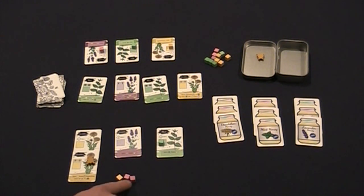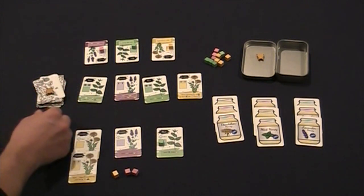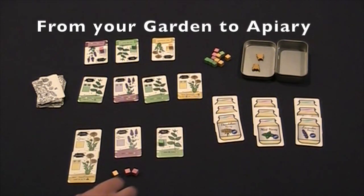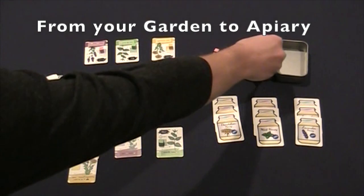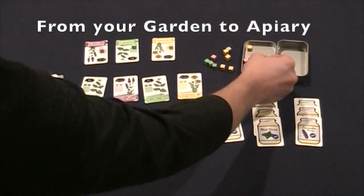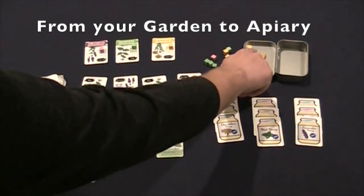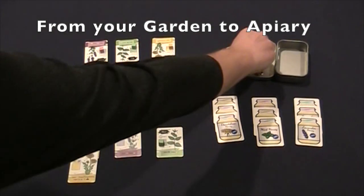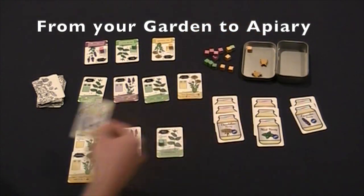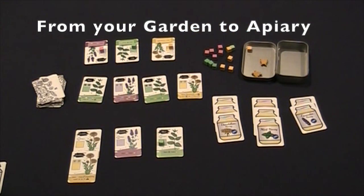When you start your turn with three cubes, you must leave your garden. So if I started my turn with three cubes — two lavender and one dandelion — I could either go to the field to purchase the lavender plant, or I could go to the apiary. When going to the apiary, you always drop off all cubes that you had. If, after you go there, there happens to be four cubes of a matching color, you can trade those four cubes in for a matching honey card and you keep that. The cubes go to the supply.